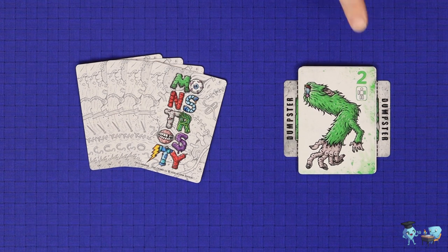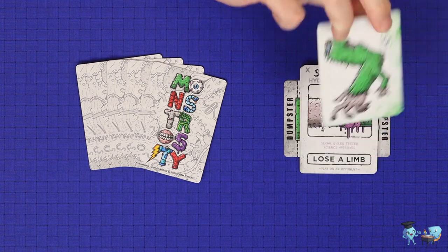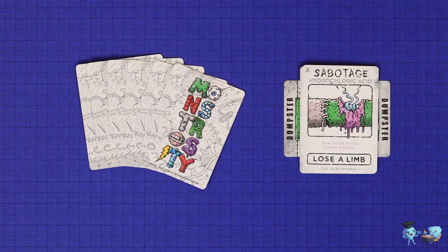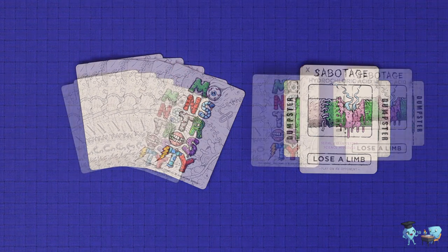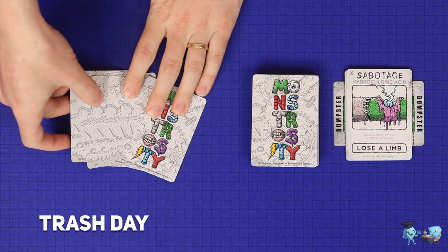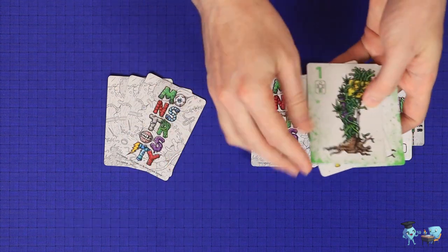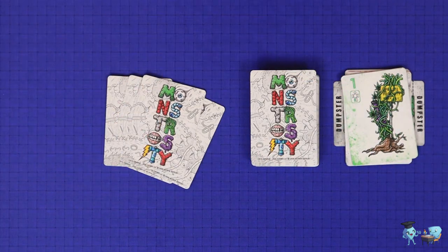Another way to gain cards is to go freegan. A player who does this announces 'I'm going freegan' and takes the top body part or power card from the dumpster into hand. This action may not be taken to gain a sabotage, action, or modifier card. Another way to get cards is trash day, where the player may discard any three cards in any order and then draw two cards from the deck into hand.